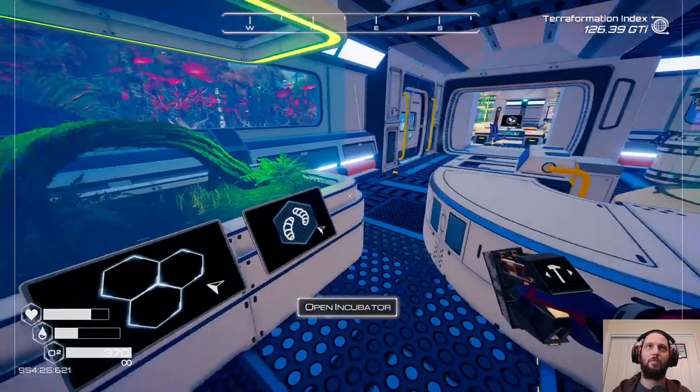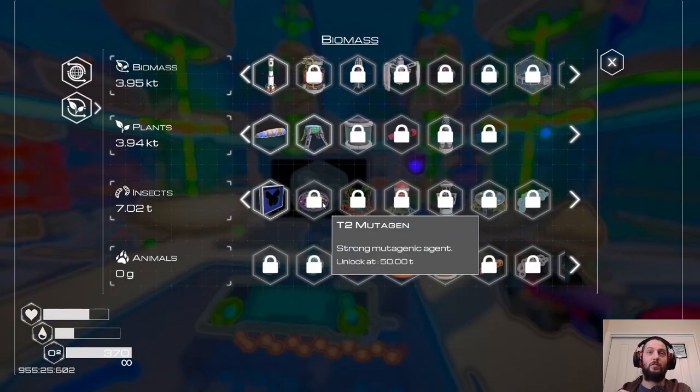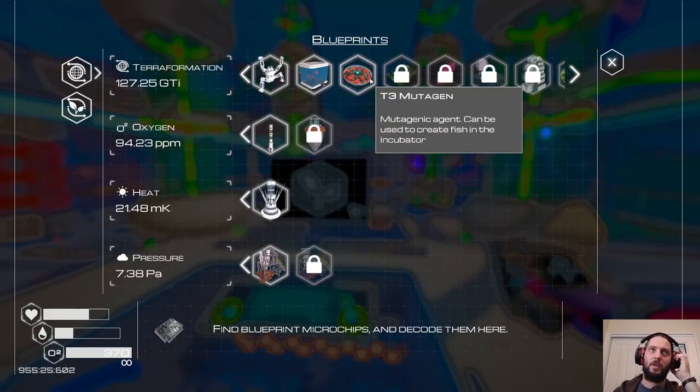Phytoplankton B and tier three mutagen — where do you get the phytoplankton from? Oh, you need the water life collector. But we've unlocked tier three already by virtue of just the terraformation index.